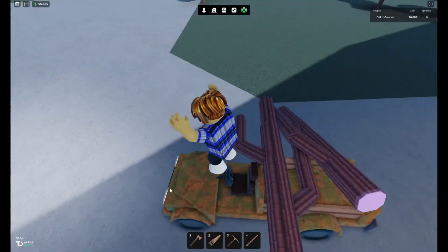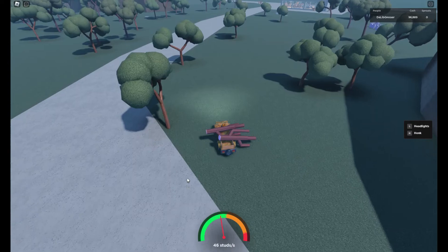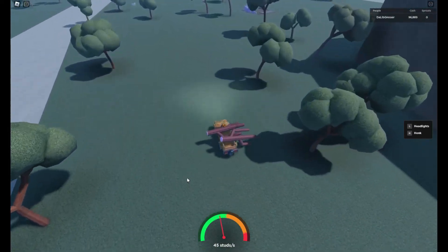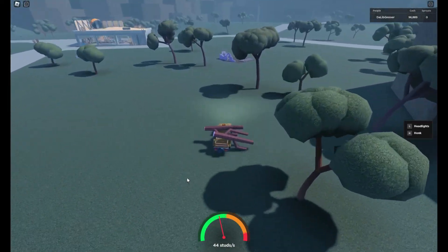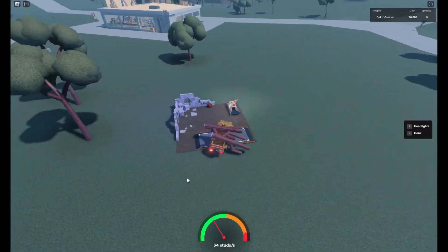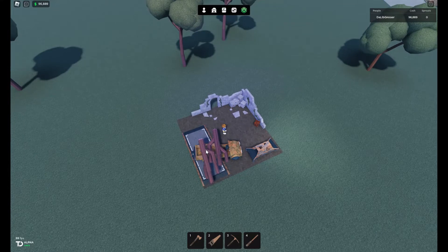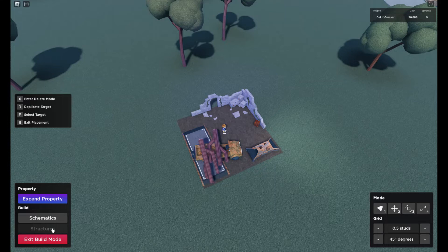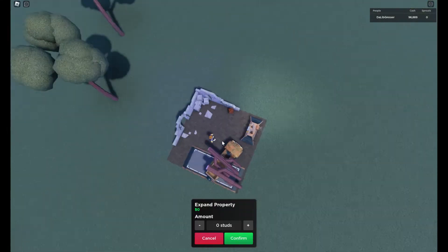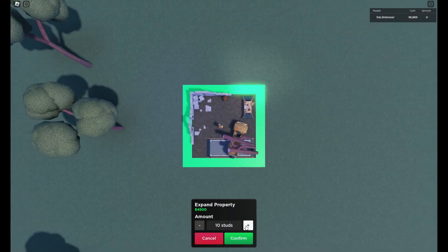We're just going to drive over to home and I will show you how to increase your land. So basically - and this is for PC, I'm not sure what the mobile is - if you go to the house, click on it, you go to your expand property, it does a bird's eye view, and just keep pressing all the plus buttons.